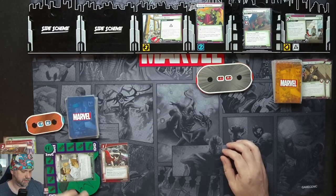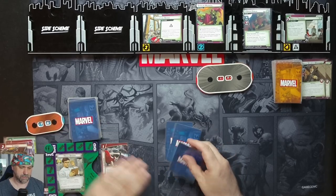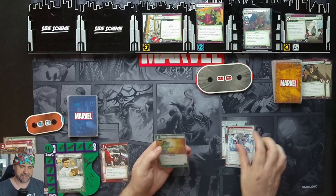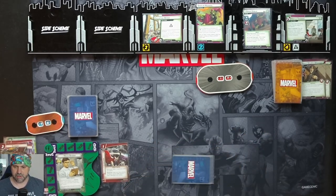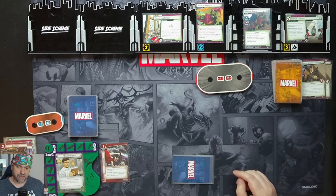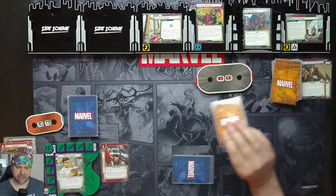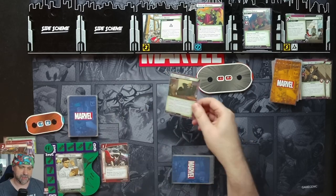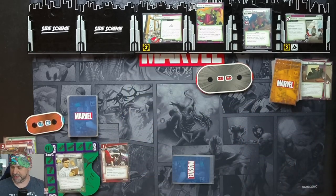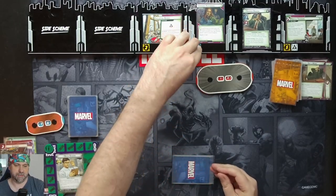We flip down to Bruce Banner and ready. We draw five cards: a Plan B, a Limitless Stamina, Skilled Strike, Limitless Stamina and a Thunderclap. We get one threat on the main scheme. Green Goblin goes to scheme — when he would scheme, remove one Madness counter from State of Madness instead. We get our encounter card: All in a Day's Work — place two Infamy counters on Criminal Enterprise; if you cannot, remove two Madness counters from State of Madness. So we remove the counter, flipping back to Criminal Enterprise and then back to Norman. We've got our two counters on there again.